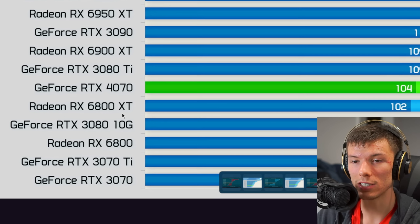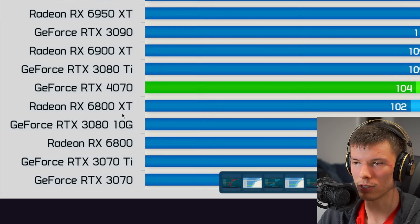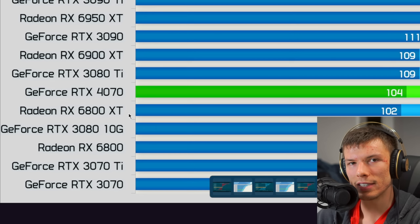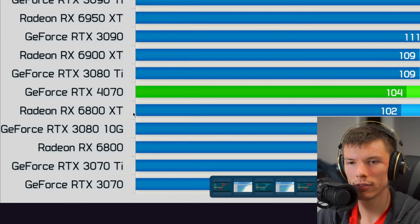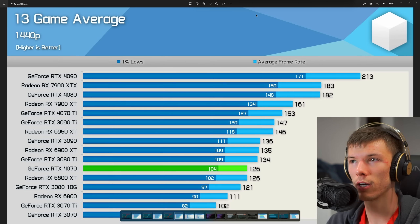In this case, the 4070 is matching a 6800 XT, which was a $650 graphics card, and the 4070 is a $600 card. But the 6800 XT has 16 gigabytes of VRAM, so that card could still perform better in VRAM-limited scenarios. Credit to this graph by Hardware Unboxed.